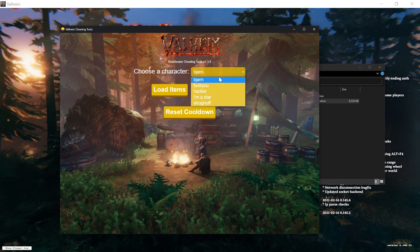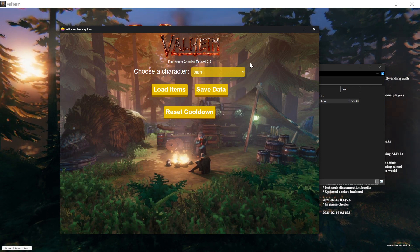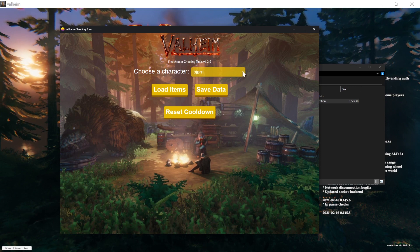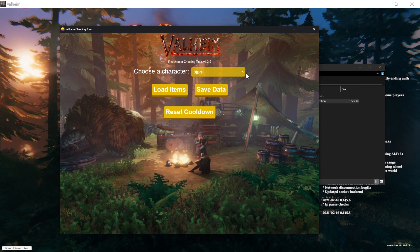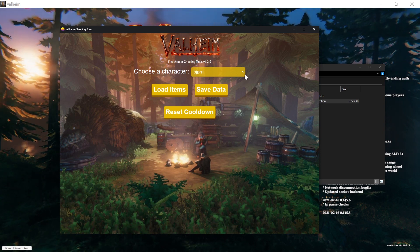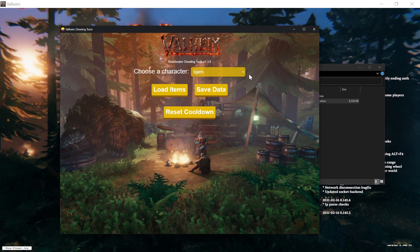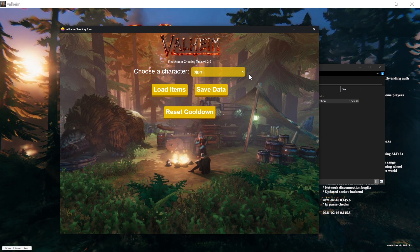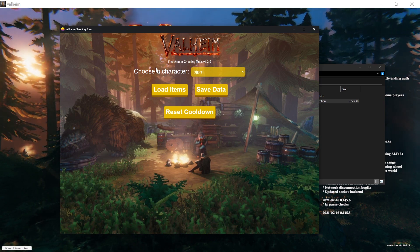If you only have one character, you'll probably only see one, but you can have multiple. I recommend first trying this with a new character you don't care about. To use this tool correctly, please make sure you have at least one power discovered and at least one item in your inventory — otherwise some bugs might occur. If they do, feel free to open an issue on the repository and I'll have a look.